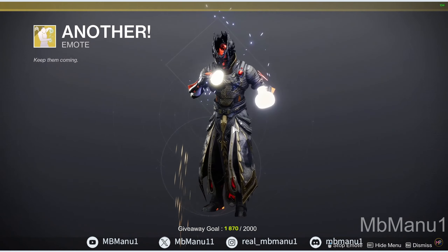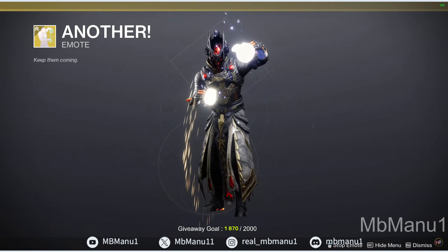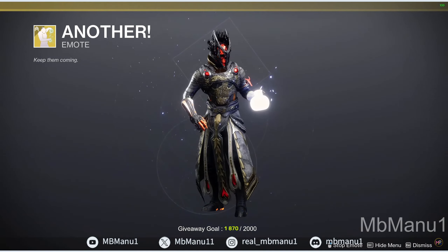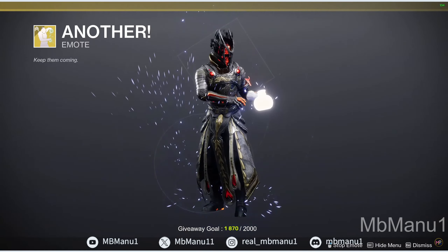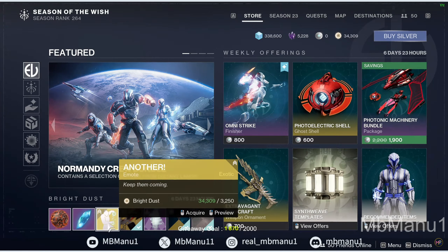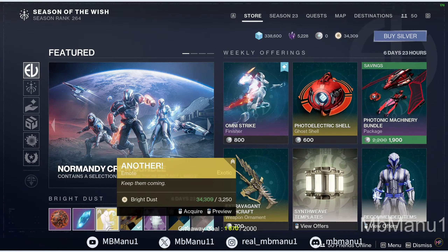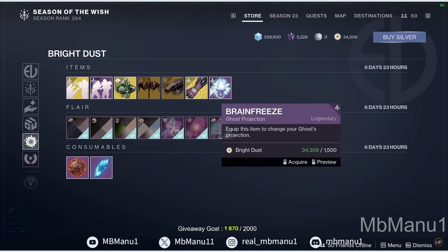We've got an emote — looks like someone pouring tea or water. Anyway, I think it's too expensive. It's too much to give 3250 bright dust for just an emote, so you can skip this one in my opinion. But if you have a lot of bright dust you can buy it as well.